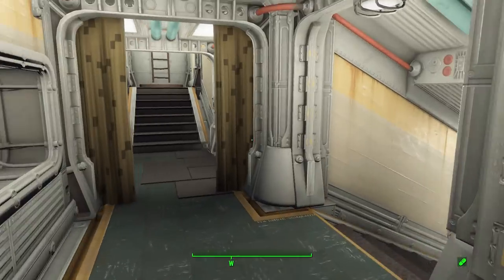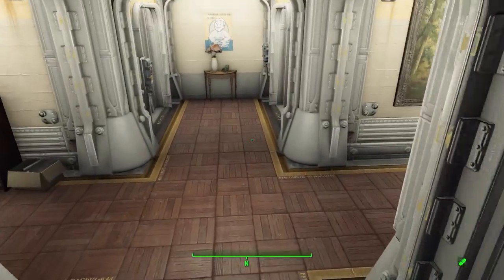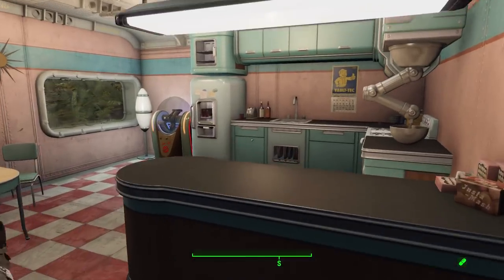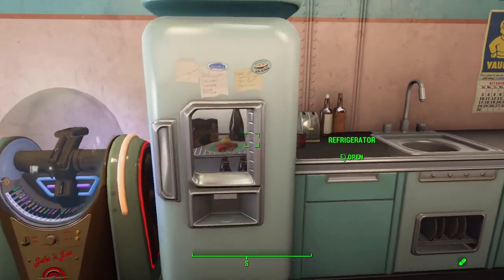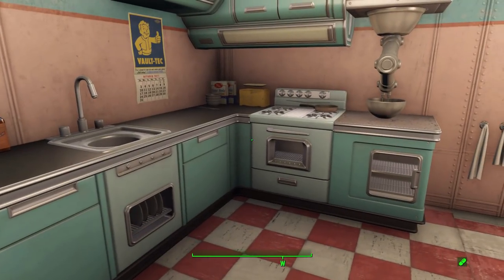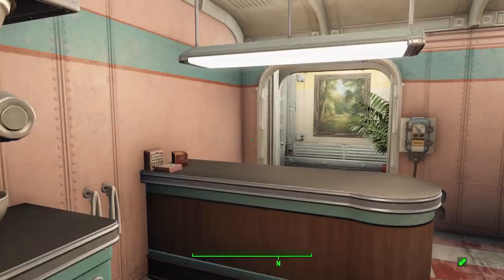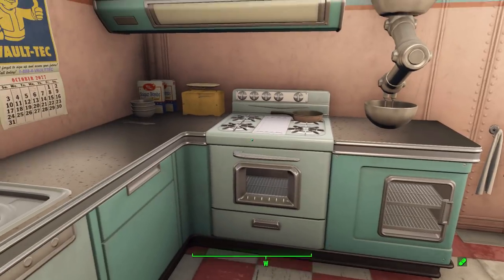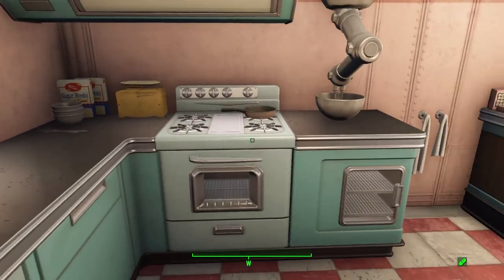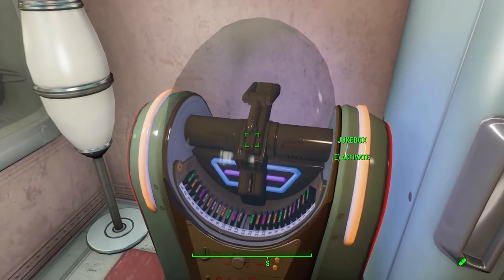Heading back out to the main hall of the first floor, there is a stairwell heading down. Taking a right, the first room we have is the kitchen for this lovely little vault, which comes equipped with quite a few bits of food and drink. Sadly there's no crafting table — no cooking station — though you do have a sink you can drink from. Otherwise it's just fun loot.